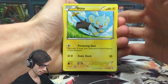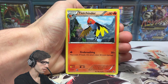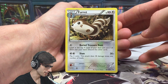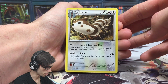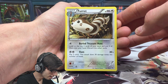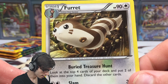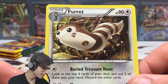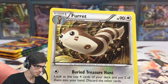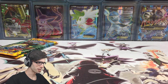So we've got a Shinx, Sandile, Pidgey, Stunky, Trick Shovel, Fletchinder, Sacred Ash, a Reverse Holo Pineco, and a Furret Regular Rare with 90 HP. It's got an attack called Buried Treasure Hunt, which is a bit of a weird name. It looks like Furret is digging a hole or burying itself in the artwork, so it's just a bit of a weird one trying to figure out why they chose that name for the attack.